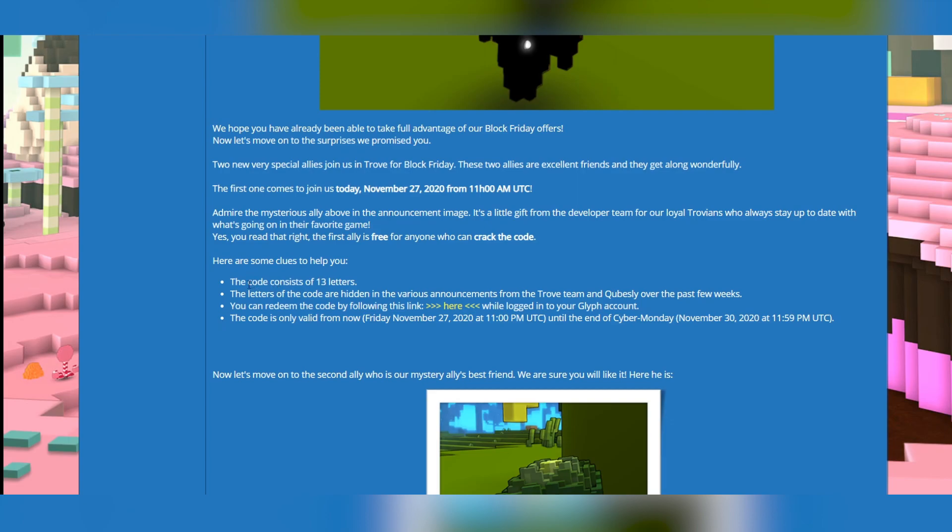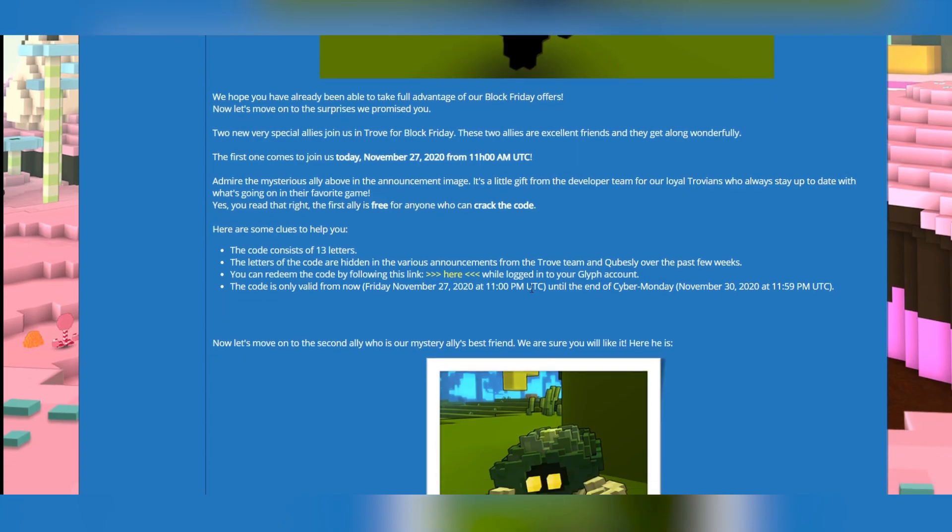Here are some clues to help you: the code consists of 13 letters. The letters of the code are hidden in the various announcements from the Trove team and Cubesly over the past few weeks. You can redeem the code by following this link while logged in. The code is only valid from Friday the 27th until November 30th, so this is the deadline — today is the last day you can actually claim this code.